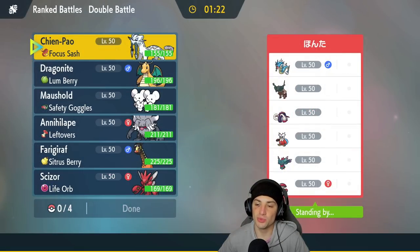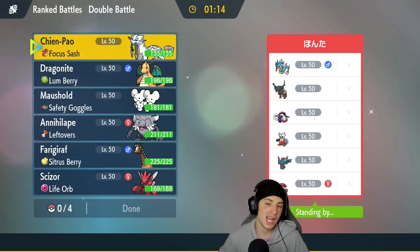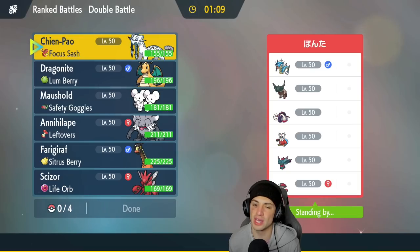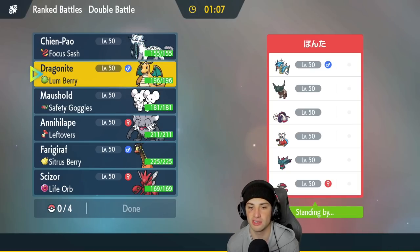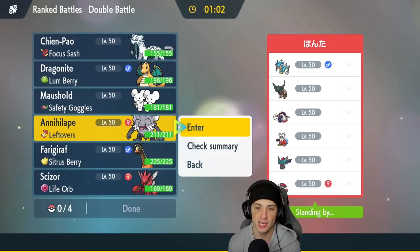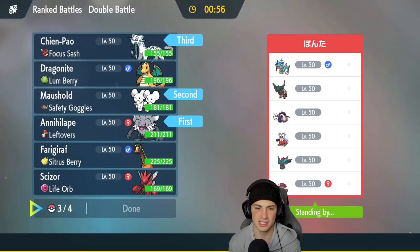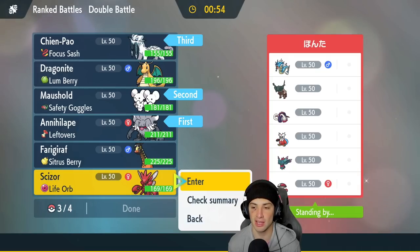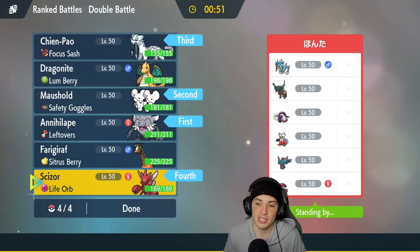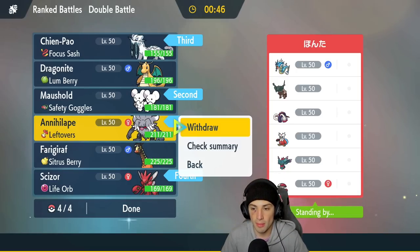First match coming at you guys. We're going up against a Ting-Lu team with Gyarados, Great Tusk, Delibird, Fluttermane, and Amoonguss for a nice little support Pokemon. How should we play this one? Chien-Pao is going to be great. I might go into Annihilape and Maushold, bringing those two and then Chien-Pao and Scizor in the back end. Seems like a great lead, especially because I think they're going to lead Gyarados — we can just get a Defiant pop and kind of get after it that way. Let's lock this one in.